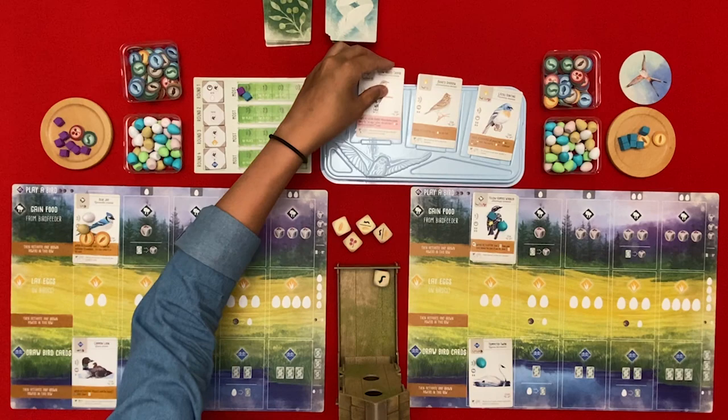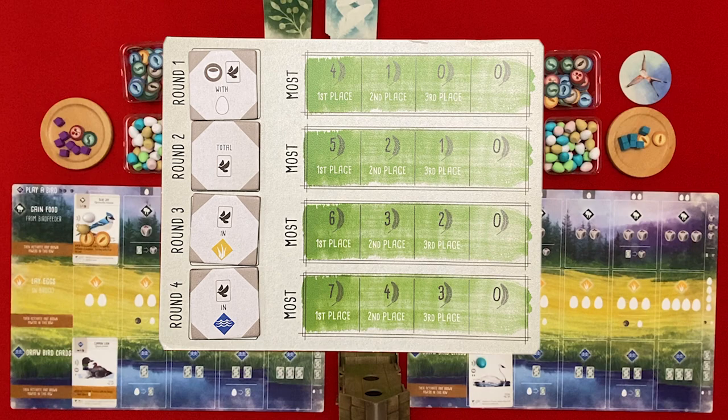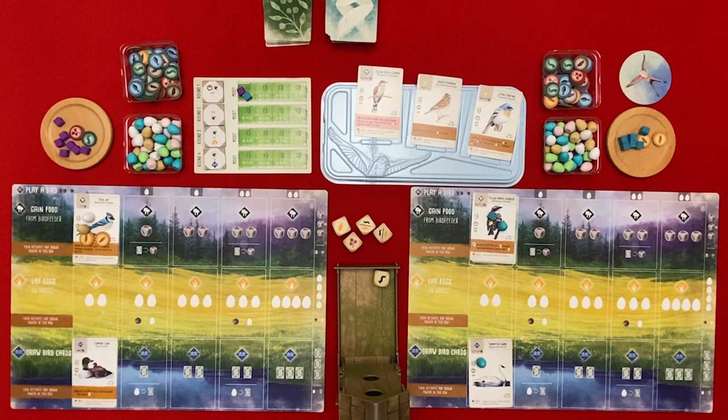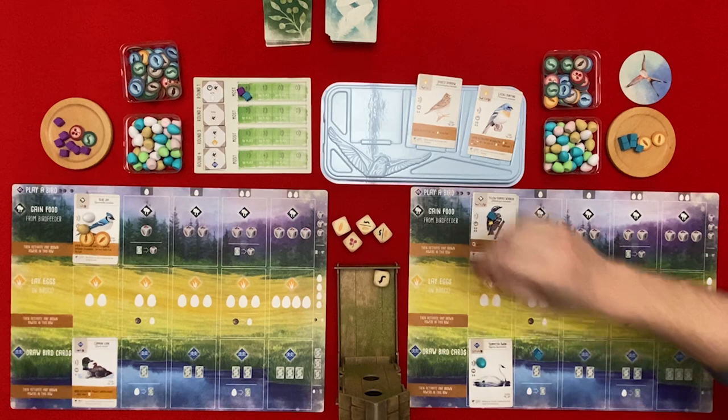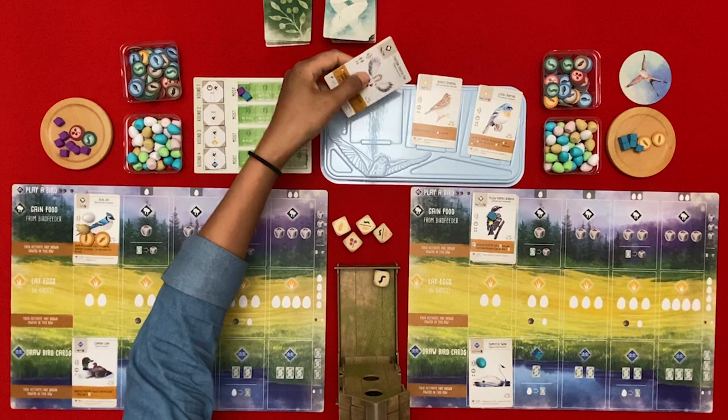The bonus this round is total number of birds. I'm going to draw a card and I will pay an egg to draw two. I kind of like this one here so I'll take that one and I'll draw the second one from the deck. That's the end of my turn.